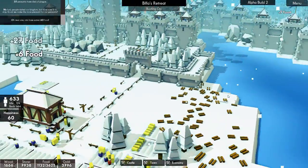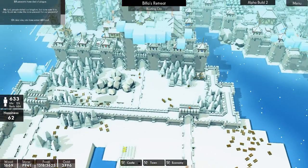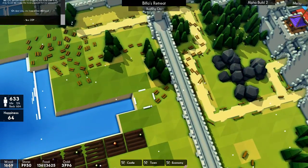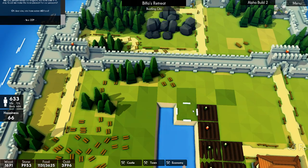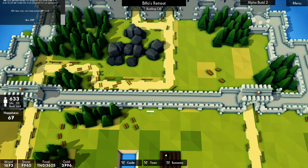We need some defences out here as well because these guys are being taken quite easily. Do you know what I'm going to do? I'm going to put... what have we got? A gate each side. I'm going to put another gate in the middle.